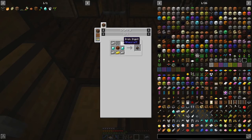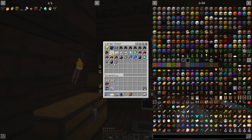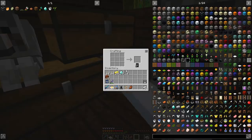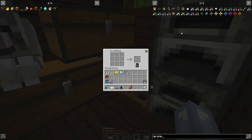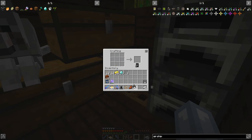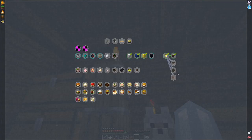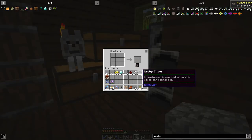We need iron bars, gold, diamonds, and iron. Which we conveniently have — like I planned this. Airship — not shop, but ship. Was it core? It was the core — okay, we got airship core. Let's finish the airship frame now. And bam, we got our airship frame.